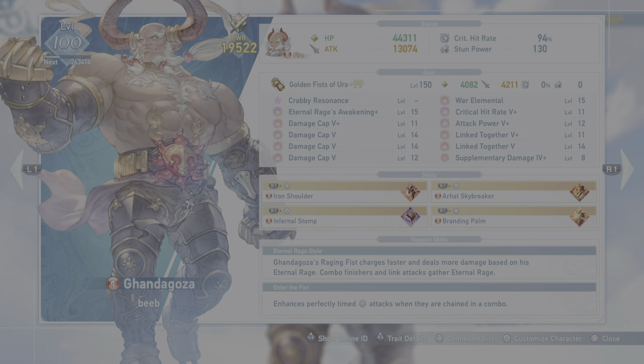General overview: right now we are at about 19k power, we got 44k HP, 13k attack, some pretty high crit rate, and decent stun power at 130. We're using the Golden Fist of Aura — that is the awakening weapon, or the ascension weapon. For skills: we have Iron Shoulder, which is really good for mobility and heavy hitting, and you can chain into your normal combo. We have the Arhat Skybreaker, which goes up into the air to avoid attacks and comes back down with an explosion for nice AOE damage. We also have Infernal Stomp, which is a slow — it's really good and lets you maximize your damage and your team's damage output in crucial moments. And then we also have Branding Palm, which is a counter — it's pretty much a get-out-of-jail-free card.